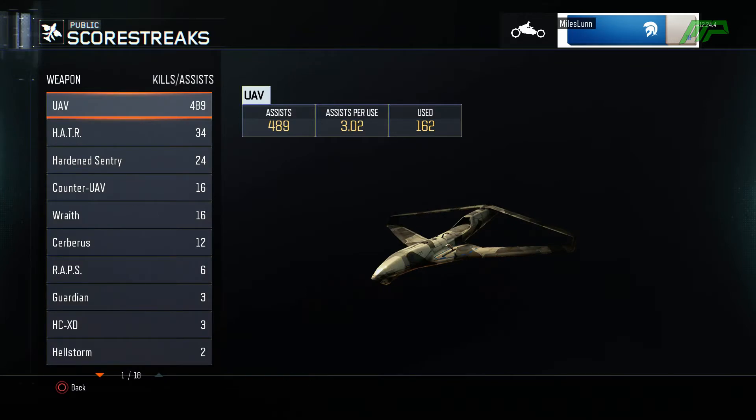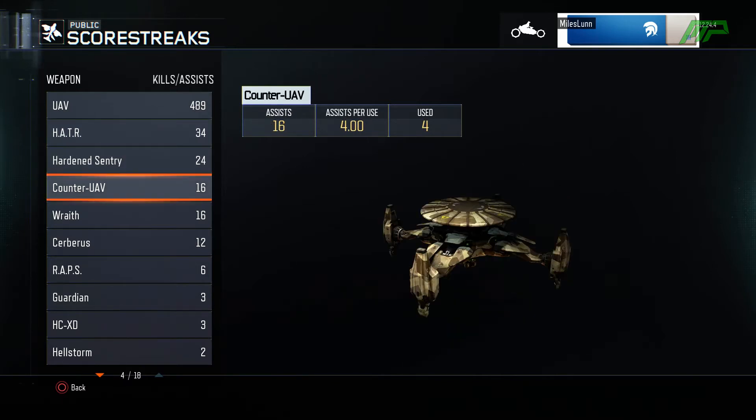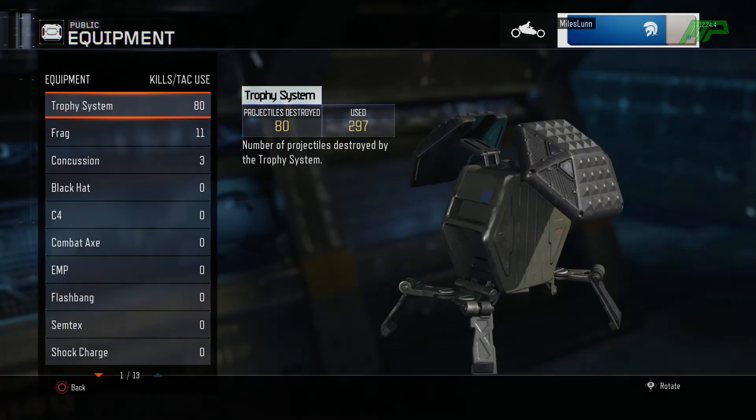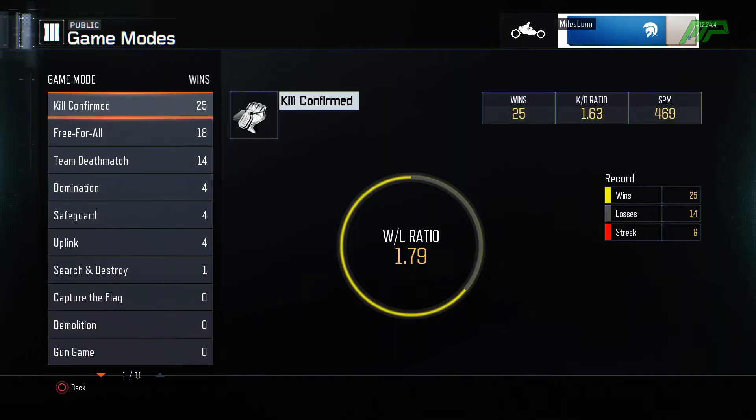As for score streaks, I've got a lot of UAVs — 162 used with 489 assists — followed by the Hellstorm which I've only called in five times. I've been trying out different streaks like the Hardened Sentry, Counter-UAV and stuff. Mainly just been using UAV. Moving on to equipment, I have been using Trophy Systems which I wasn't using last prestige — I find them really useful. You get 25 score if your Trophy System deflects a piece of equipment, which is pretty cool. I've also been throwing frags randomly and every once in a while getting a couple of kills.